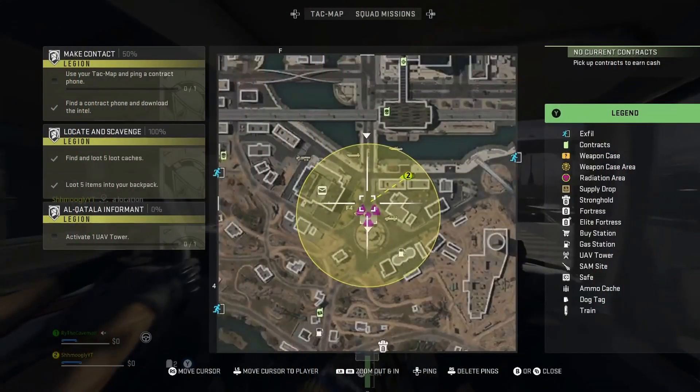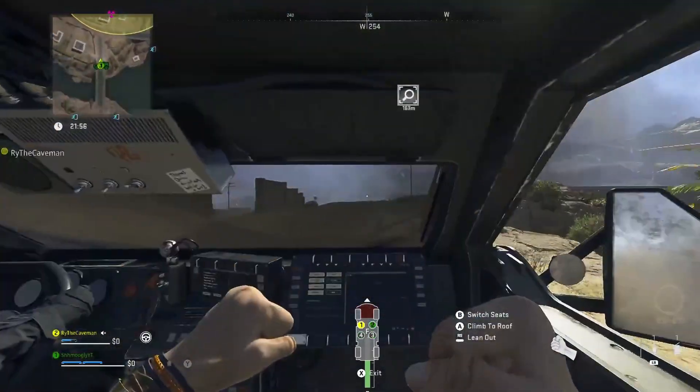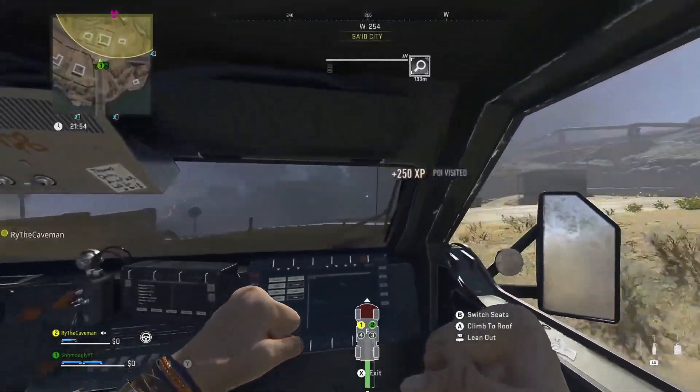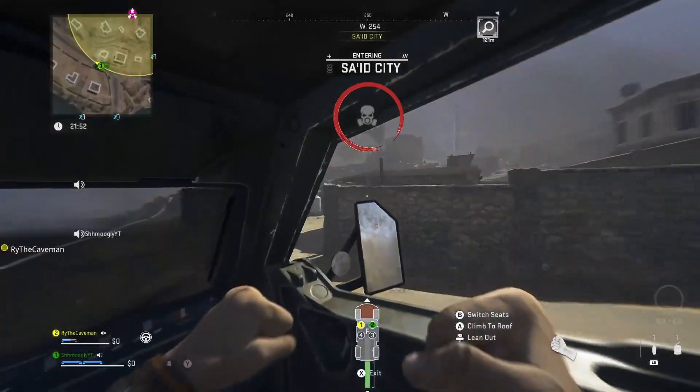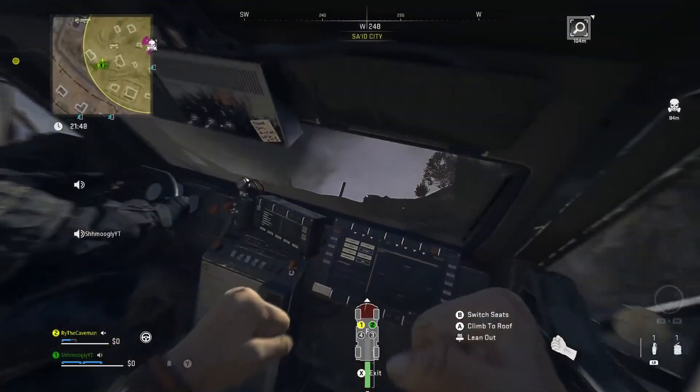The next thing you need to know about is the radiation zone. It will be a zone marked on your TAC map and it is basically hazardous gas, so if you can find or purchase the gas mask, that would be your best option. Right when you enter into the radiation zone, there should be a white gas mask icon that pops up on screen. This means the chemist is still there and has the M13. If this does not pop up, that means the chemist is not there and someone else beat you to it.